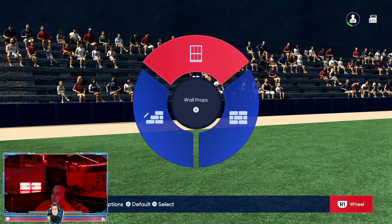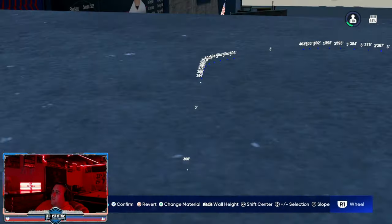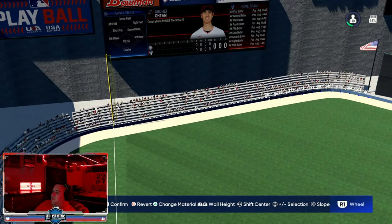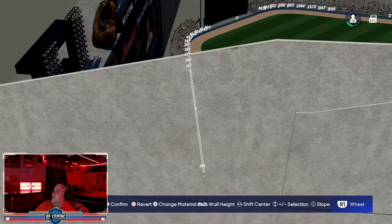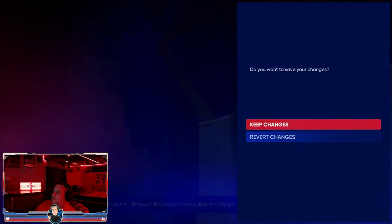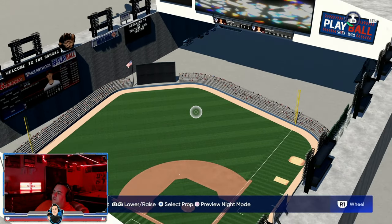This stadium has a 5,279 altitude. The wall height is only three feet high, and the dimensions are 300 left, 400 center, and 300 right field.